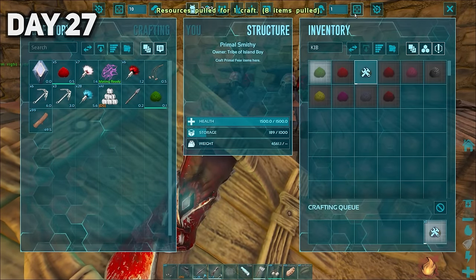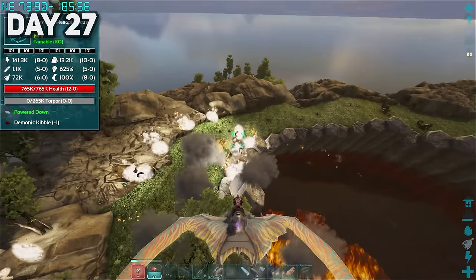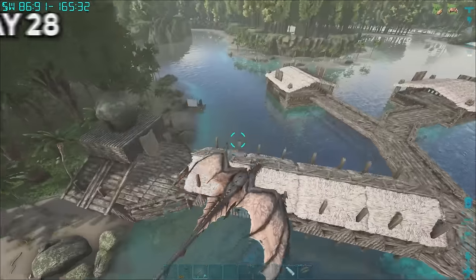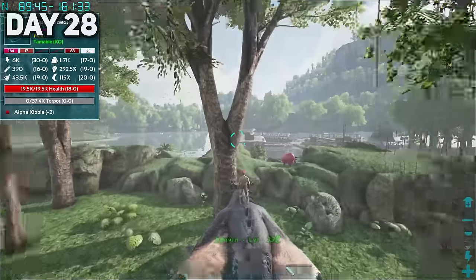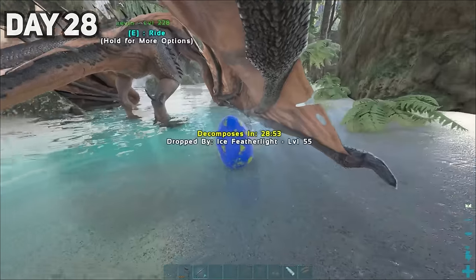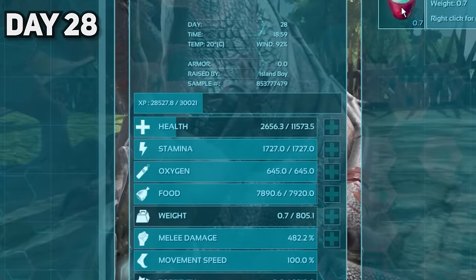We finally had the resources to tame elemental dinosaurs, like the electric parrot, which would really supercharge our progress. Instead, I tried making friends with the demonic monkeys — and I've lost all hope in myself. On day twenty-eight, I found a level 140 alpha Doedicurus, which would be incredible to have. Unfortunately I accidentally killed this 20k HP beast with one tranq arrow. To compensate for my misery, I at least found an elemental egg. My day got much better as I discovered healing stews existed, and they were absolutely OP.